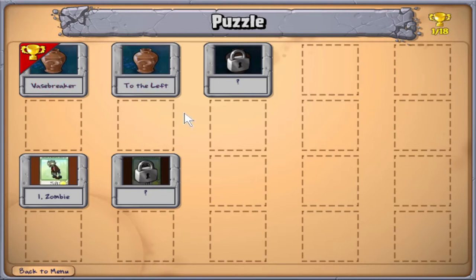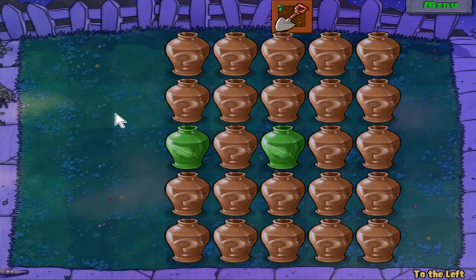Basically, as we beat Vase Breaker, we'll start unlocking more and more of these. Now, this is another change that happened from the iPhone version. In the iPhone version, you had to purchase this Vase Breaker pack from Crazy Dave's store. We had the first one available, but all of these other ones we had to buy the pack from the store, which cost quite a bit of money. You needed money for a lot more stuff in the iPhone version. So let's do the second level, to the left.